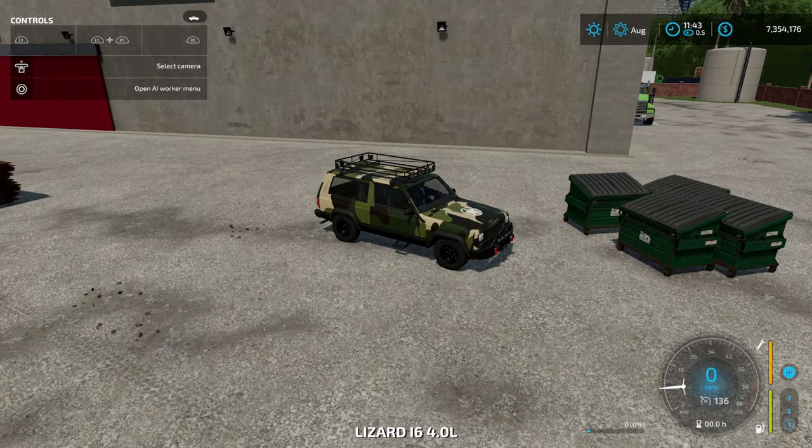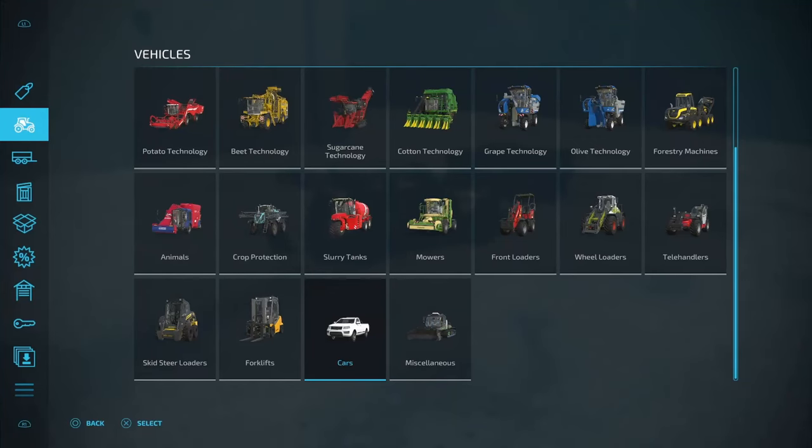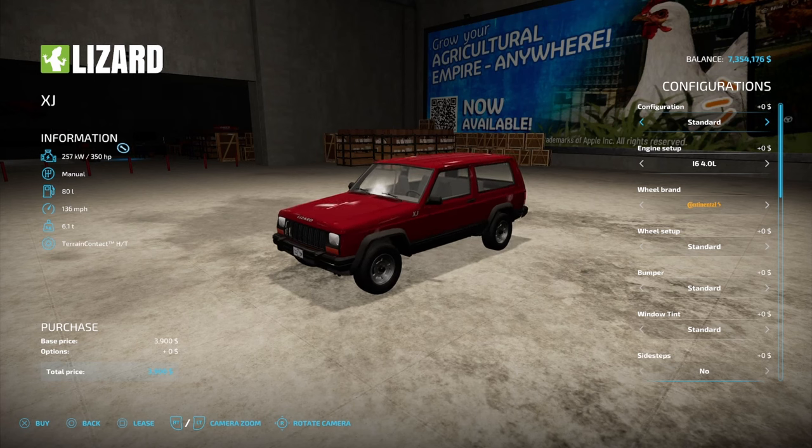All you have to do is open up the back hatch and this thing is going to auto load a hundred thousand liters of product. To set up that configuration, you need to come to Vehicles, then Cars, over to your XJ. It's only $3,900 base price. You've got a standard that doesn't have any auto load at all, you can get a 10,000 liter auto load, or a 100,000 liter auto load — that's the one you're going to want. There are a lot of these recyclable containers around on the map and you need that big capacity. You could even get 2,250 horsepower on this thing.